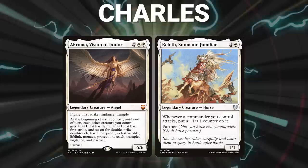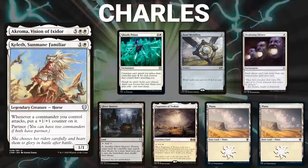Charles's opening hand contains a Ghostly Prison, Pearl Medallion, Deafening Silence, Ghost Quarter, Flagstones of Trocair, and two Plains.